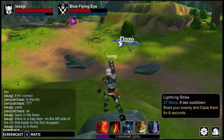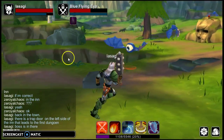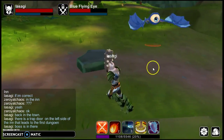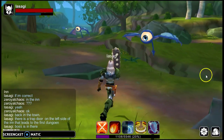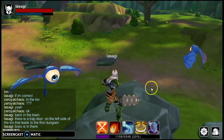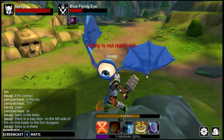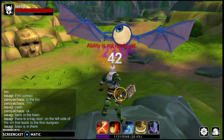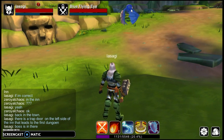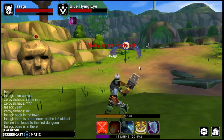Watch this. See, it's dazed. That time the damage was applied correctly at the same time, but the status alignment wasn't. I've come across a few times where the damage would be applied before the animation played, but it's mostly just the status effects that are added before the attack plays.